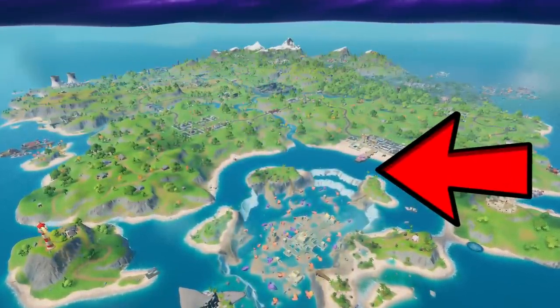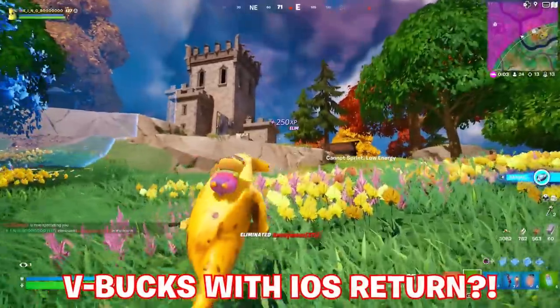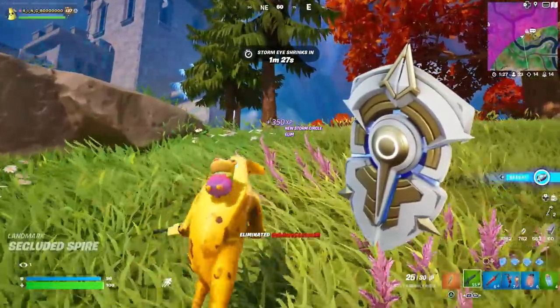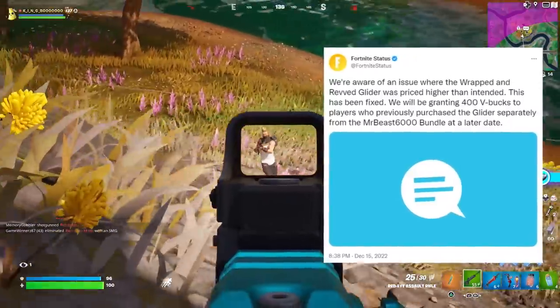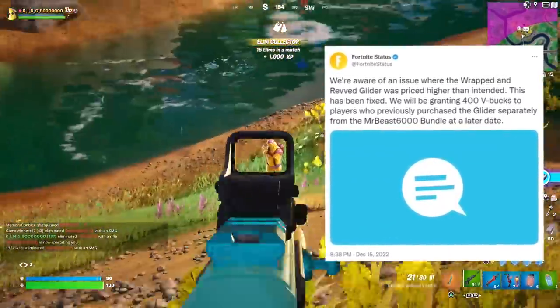It's this island right here - the last stage of the flood dying down in Chapter 2 Season 3. And hopefully with the return of that we do get some free V-Bucks, like the V-Bucks that were set to be granted that they didn't hotfix in. With the Guardian Shield update, the ones for the Mr. Beast wrapped and revved glider - if you did buy it priced higher than intended as stated in the tweet by Fortnite, you are still owed V-Bucks. These aren't the V-Bucks you get for completing the reboot rally quests.